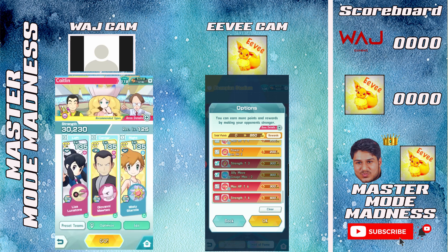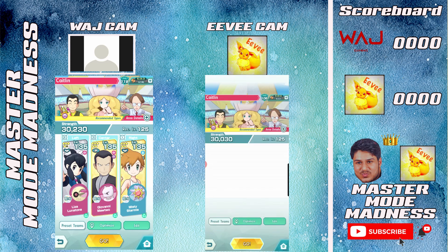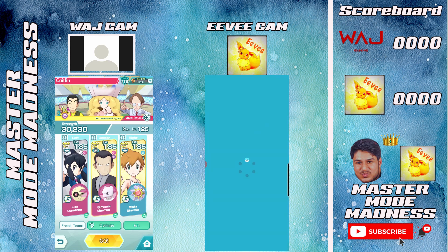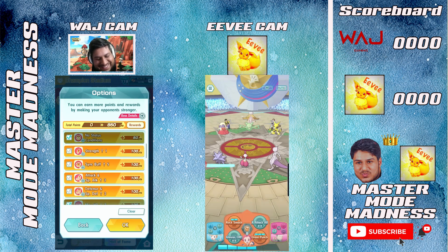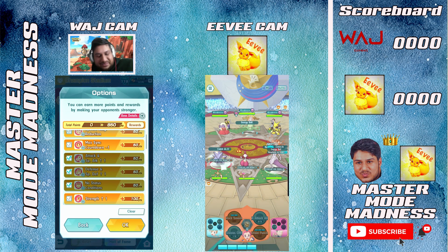I'll probably go with special damage reduction, attack plus one, defense plus one, no status condition since we don't have any, and then strength plus three, and the ally move gauge max two. That's 850 points. You're going for 850? Yeah. I'm going to match that — I'm scared, I don't want to lose. So I've put on attack and defense plus one as well.